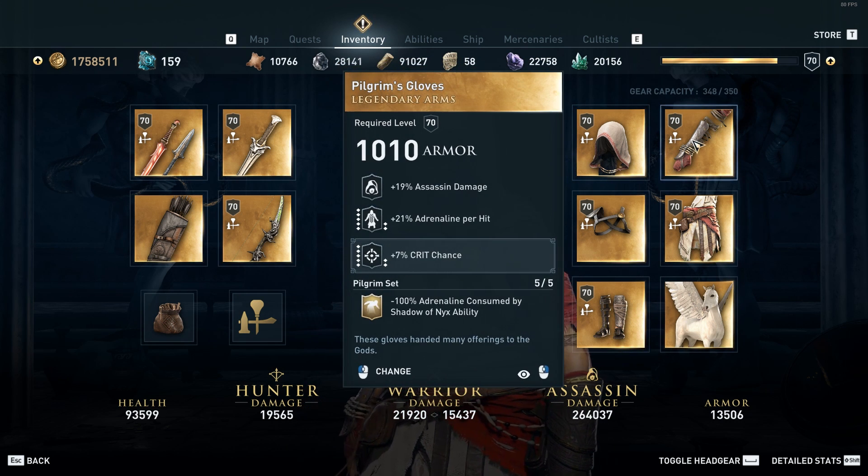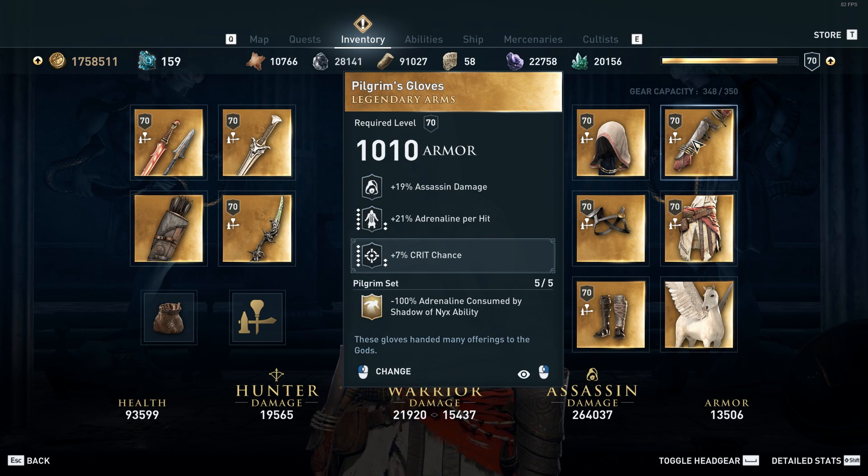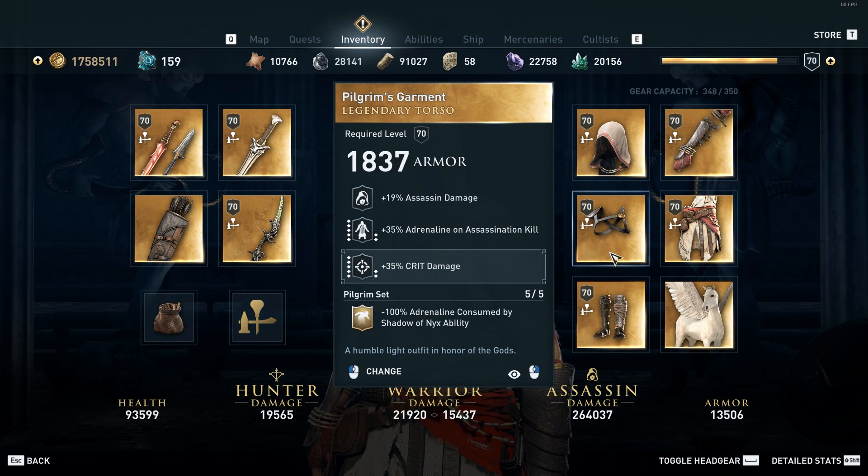On the gauntlets we have assassin damage, adrenaline per hit, and then I engrave it with 7% crit chance. On the chest we have assassin damage, 35% adrenaline on assassination kill, and then 35% crit damage to increase the damage we do when we do crit.